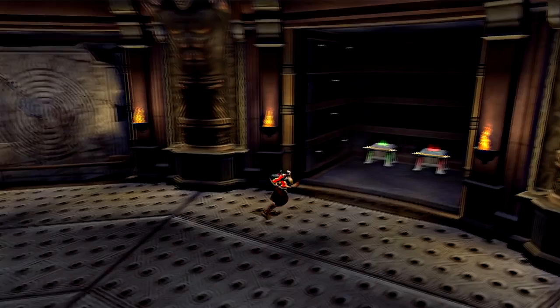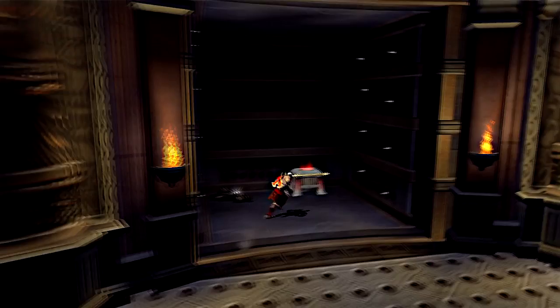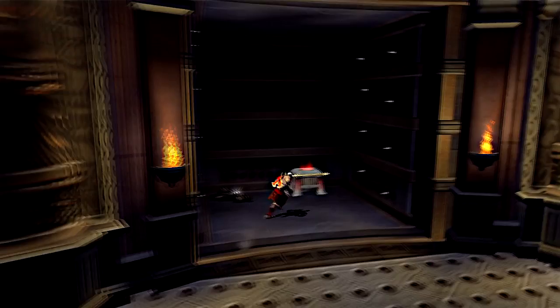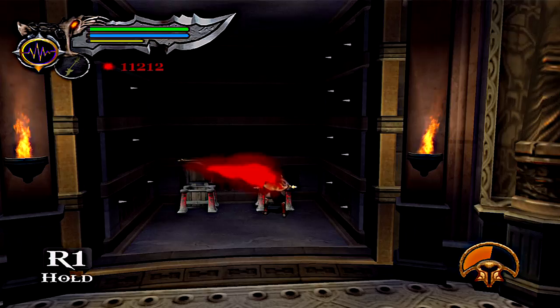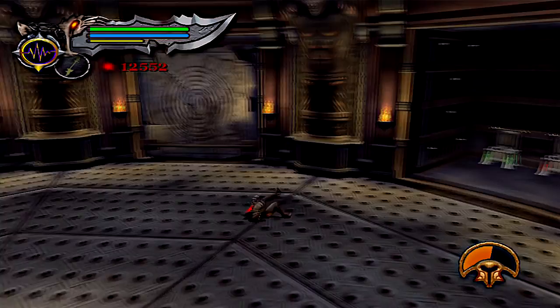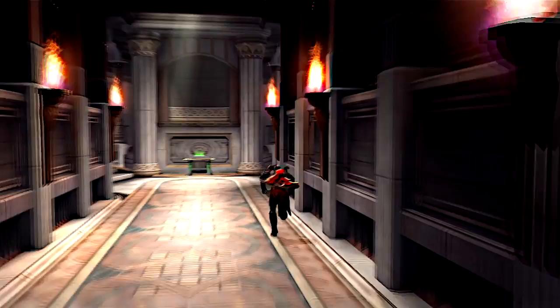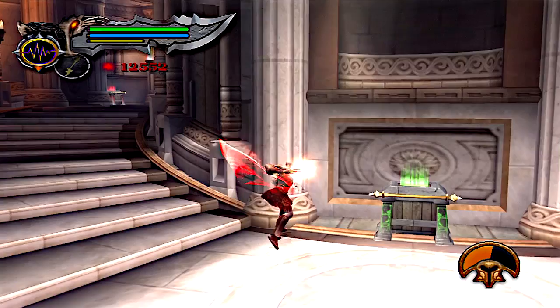The only problem is it takes forever for that door to open. Anyways, you want to make sure you grab all the orbs - there's plenty of them here. There's also a very important item we need: acquired a crank handle. We will need that, guaranteed. The one thing about easy mode, which I have it on, is they are very generous with the orbs. We should master every single item we have in the game.